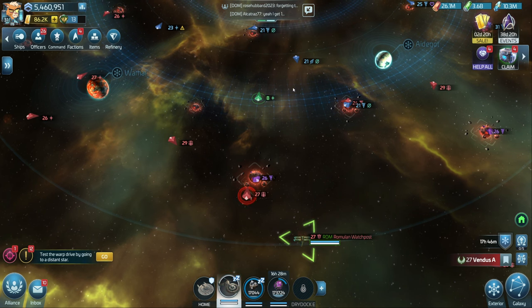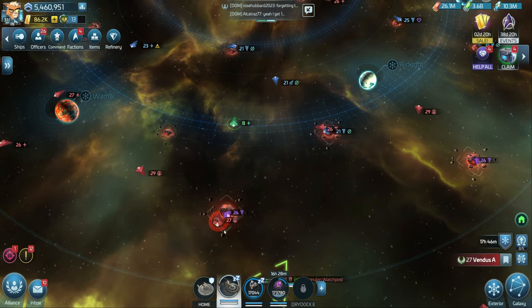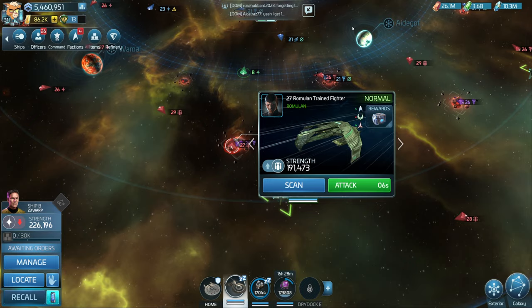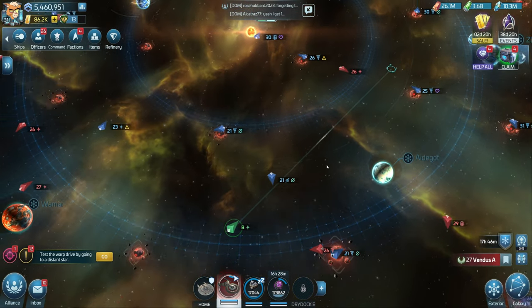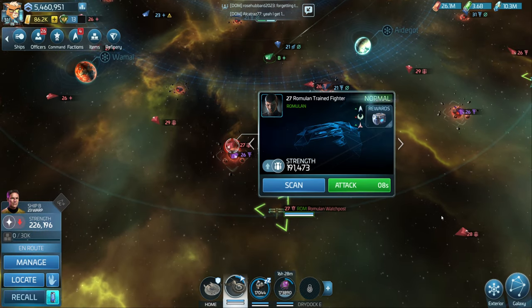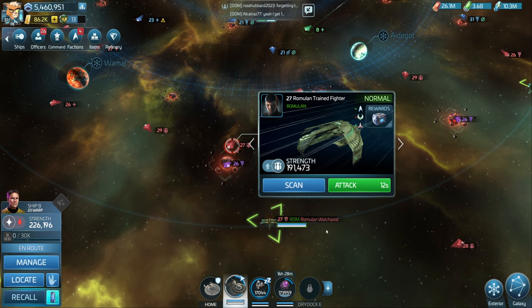It's coming from below me right now — that red splashing circle. What we want to do is click on it to see how far away we are. Right now we are about five or six seconds, so I'm going to click away to get to about seven, until we reach about ten seconds or so.